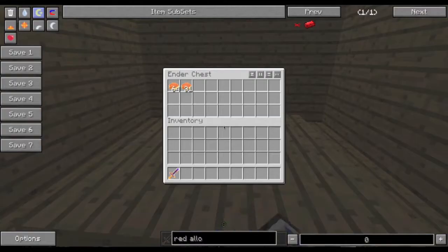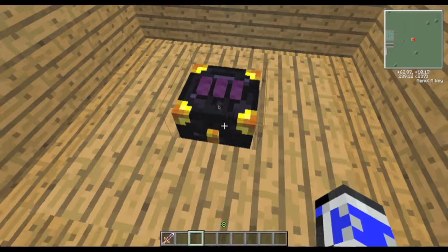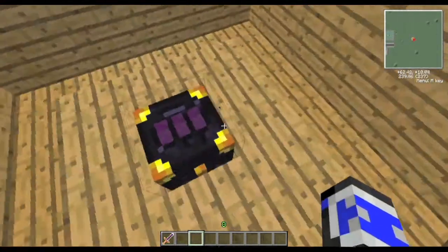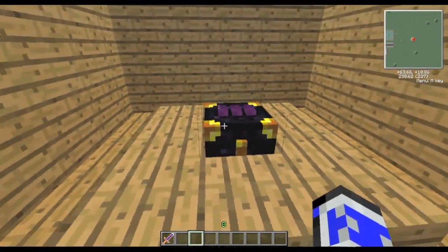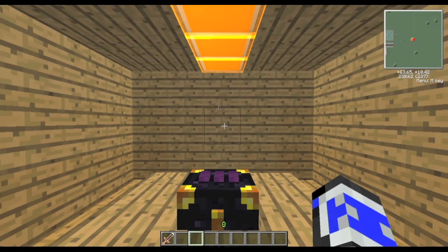So this is my pie altar. There's pie in here, lots of it — enough for all of my life needs. And this is an ender chest, in case you're wondering, and this is coded so I can, in essence, teleport items around. So let's show you the workings of this factory.